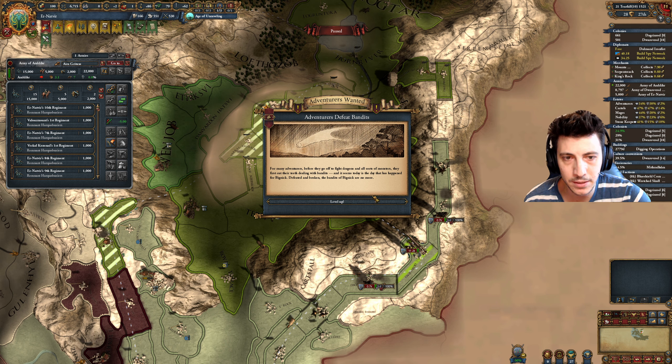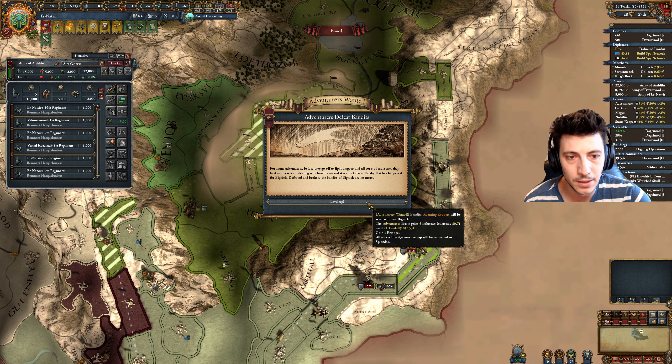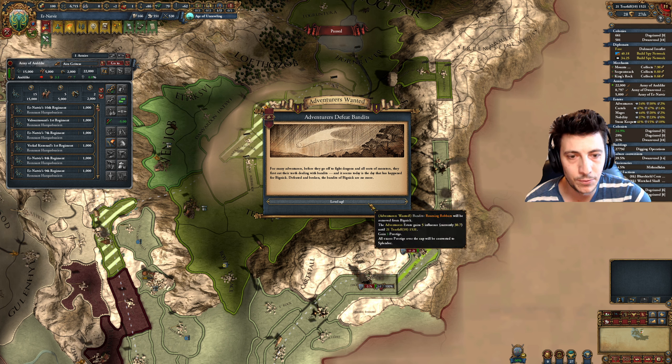If we go to decisions, we can't dig right now. We could send an expedition, but right now we're going to use our troops to go to war.